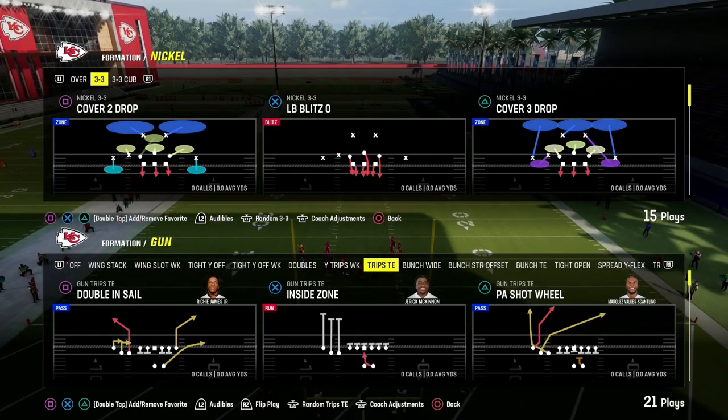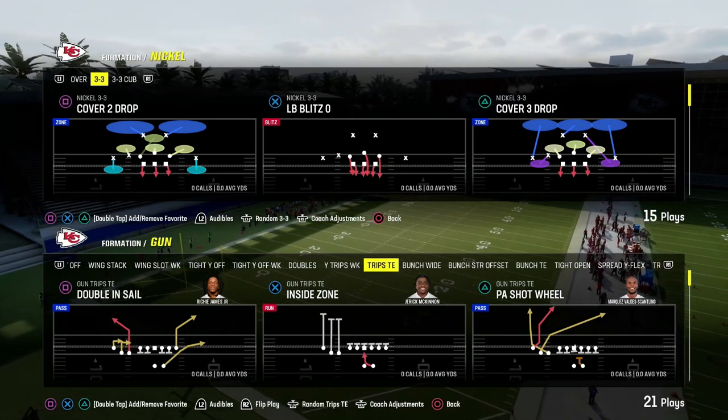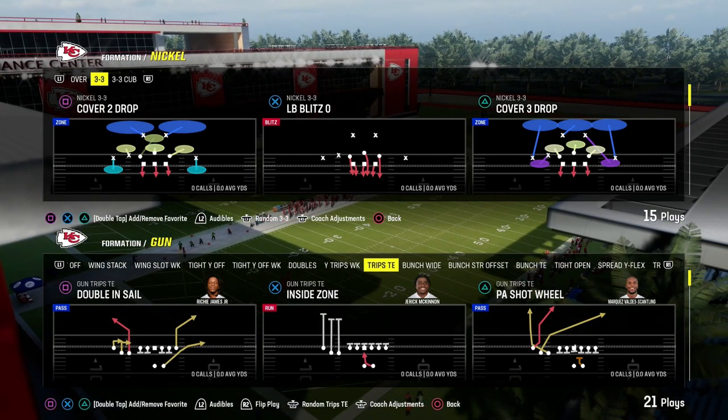In this video, I'm going to show you the best red zone play in Madden 24 right now. It comes out of the Trips Tied In formation. I actually just dropped my full Trips Tied In Offensive eBook on the Patreon. If you're not a Patreon member yet, it's the best place to get better in Madden.